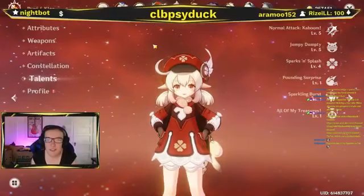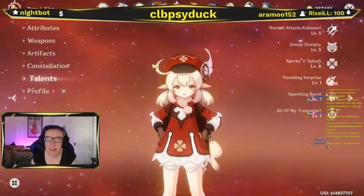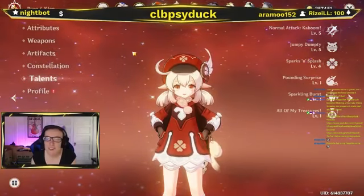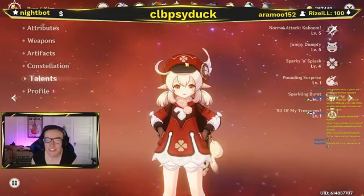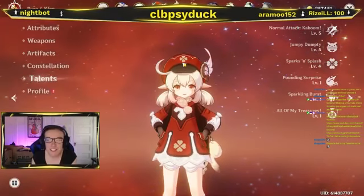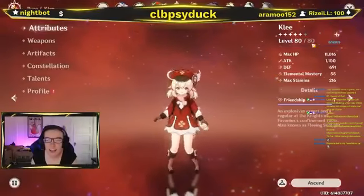Klee is my favorite. I got Klee built so much and she makes me have the mom feels — I'm not a mom — but she definitely gives me mom instincts. It's so sad when she gets hit by an enemy and she starts crying. It makes me sad when I lose damage and she starts crying. But anyways, I got my Klee to level 80 out of 80.